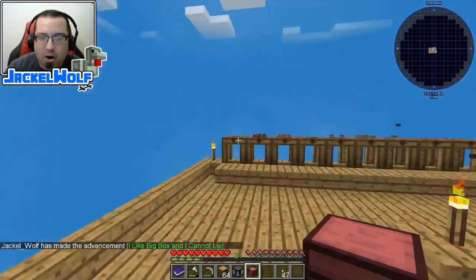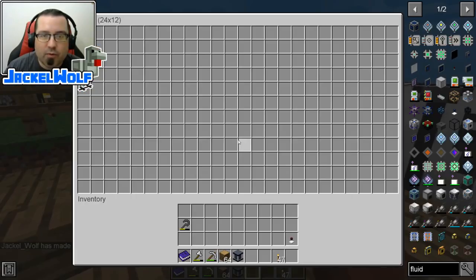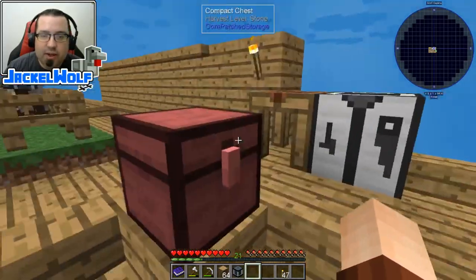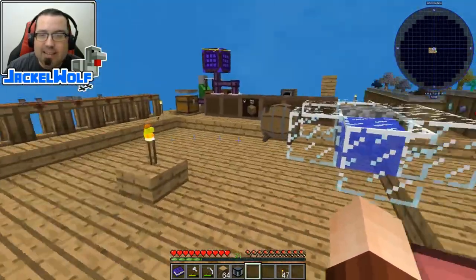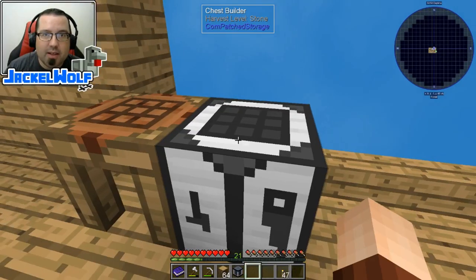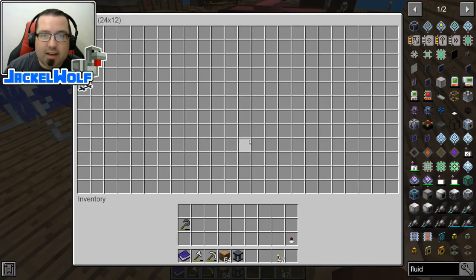We have got ourselves a compact chest and we've got that advancement: 'I Like Big Box and I Cannot Lie'. Let's put this down and open it up — you can see this is just a massive, massive storage chest. It's certainly a lot larger than any of the other chests we've got, and it's actually quite simple to build. None of the ingredients were super difficult to get.